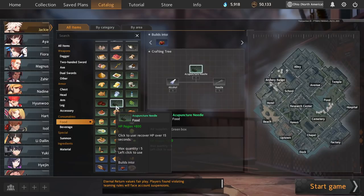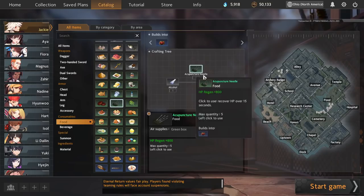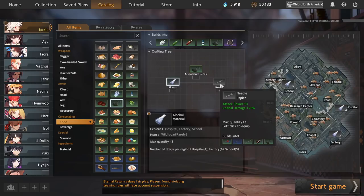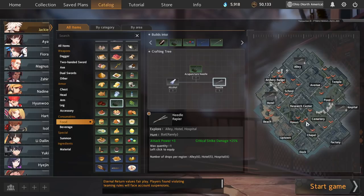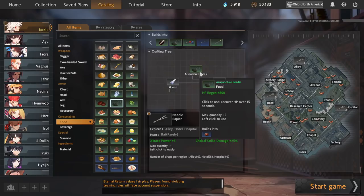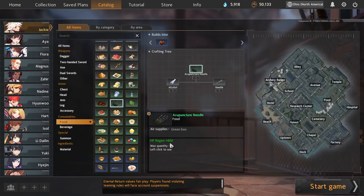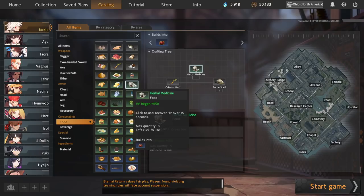Some more niche single early-game food: acupuncture needles are made from alcohol plus needle. If you're in hospital, you can get both needles and alcohol in just that one zone. If you have a hospital start, find alcohol and needles and you're not heading toward coffee for mocha bread, it's advisable to make acupuncture needles every time you see them. As far as early-game singles go, acupuncture needles are absolutely stacked at 1x800 — extremely strong healing for a one-time use, and that 800 healing can win almost any early-game fight since no one expects that much healing.